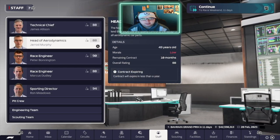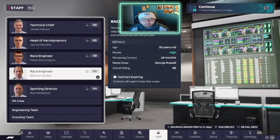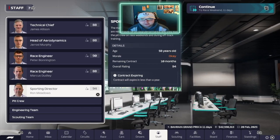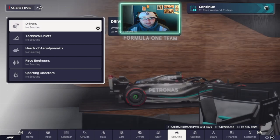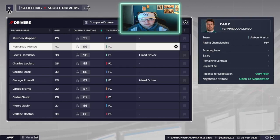Looking at the staff, we have James Allison as Technical Chief, Jared Murphy as Head of Aerodynamics, Bono as Lewis's race engineer, Marcus Dudley as George's race engineer, and Ron Meadows as Sporting Director. All of them bar James Allison only have 10 months remaining on their contracts, so that's something we're going to have to work on.